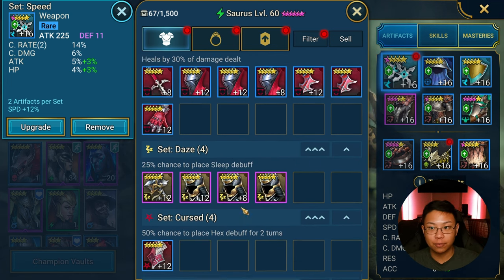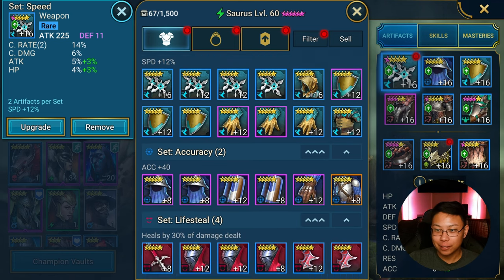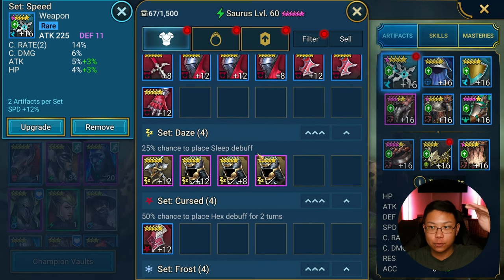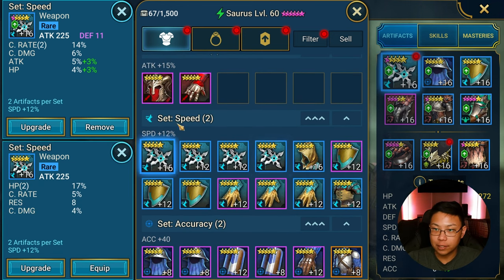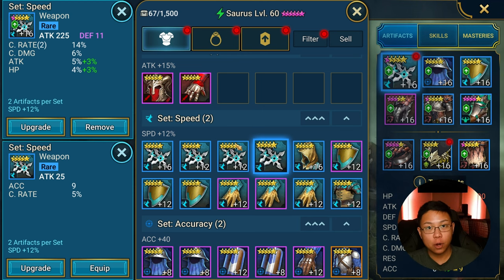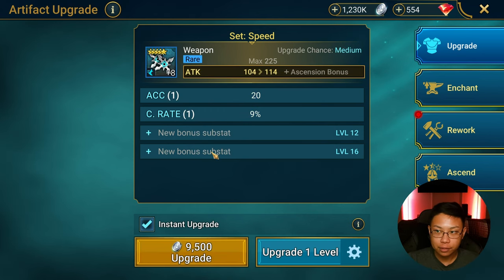Now I'm going to run through some of the gear. Come on this gear cleanse with me and you'll see what I'm looking for in terms of stats. Let me know if you want me to do a gear tier list where I rank S-tier versus F-tier gear. We'll start with speed sets because I think everybody should be gunning for speed gear. I look at the substats — accuracy and crit rate. Those are important stats to have, and I would be interested in having them on my account at this level. I'll roll them up to 8 to begin with. I'm looking for doubles.